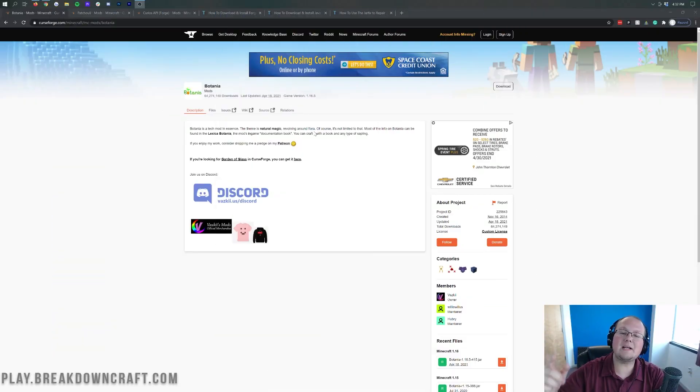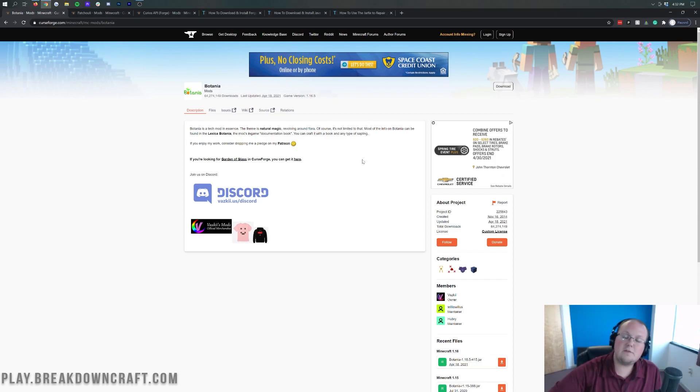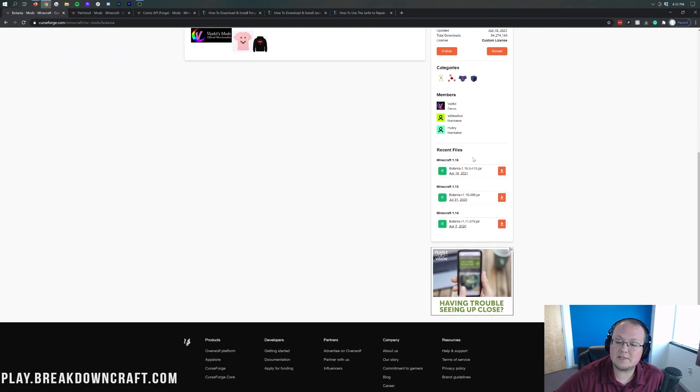Let's go ahead and get Botania up and running in your Minecraft single player. To do that, you want to go to the second link down below, and that's going to take you to the official download page for Botania. On the right-hand side, scroll down until we see Minecraft 1.16, and then under that we see Botania-1.16.5. That's the version we want.